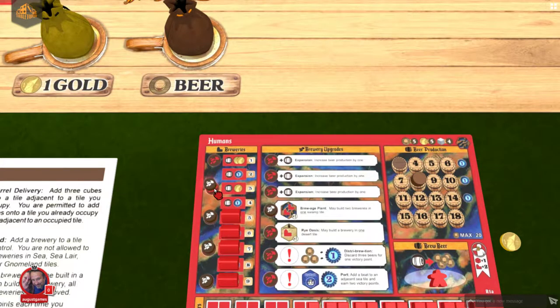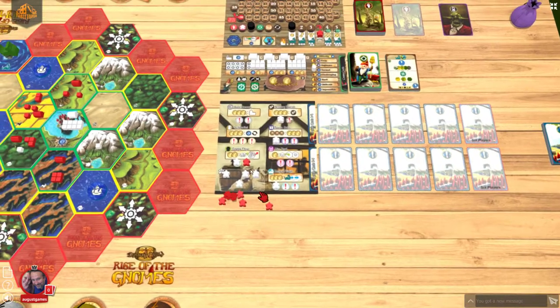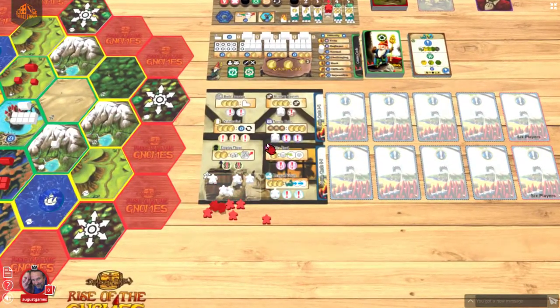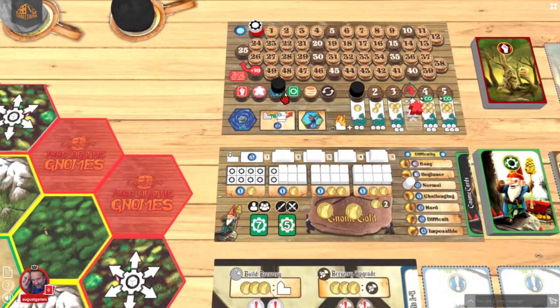I get to unlock another special ability. I'm actually going to unlock the ability to produce more beer. So that is done. I can take all the workers and set them down here. Now we perform the actions — it's the Gnomes' turn.